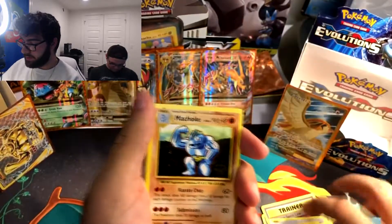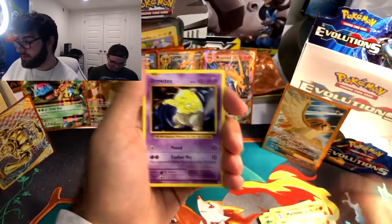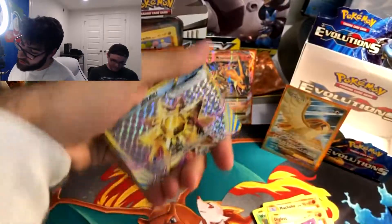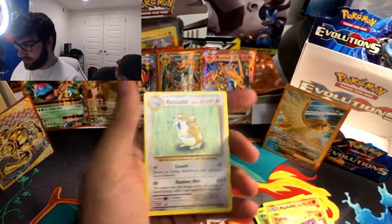Venusaur Spirit Link, Machoke, Super Potion, Diglett, Ghastly, Caterpie, Drowsy, Magikarp. We got another Break card — Starmie Break. That's pretty cool, I don't have this one yet. And Eradicate.